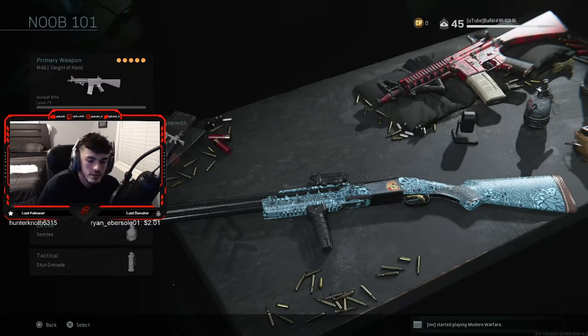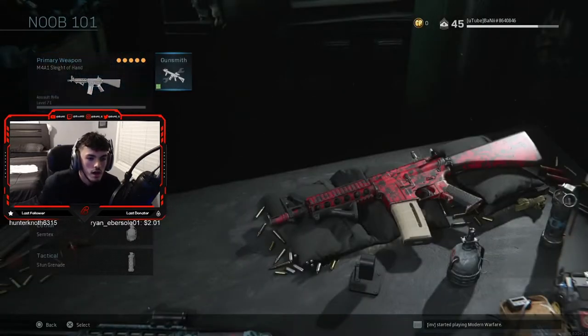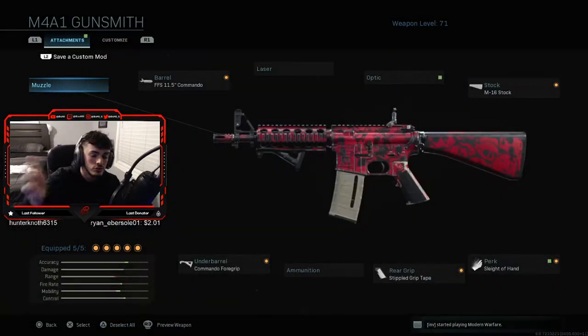Alright guys, so before the actual gameplay starts, I forgot to show you guys a class so you have no idea what I'm using. I have an M4A1 class set up with a 725 as a secondary. Let me just show you guys these attachments real quick — they're pretty much the same for every single M4A1 class that I use.